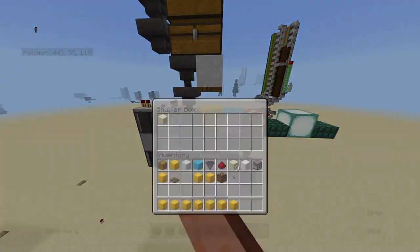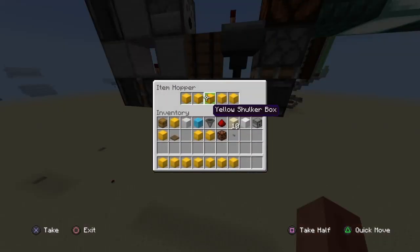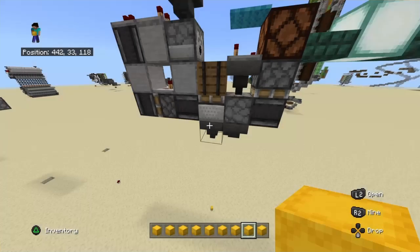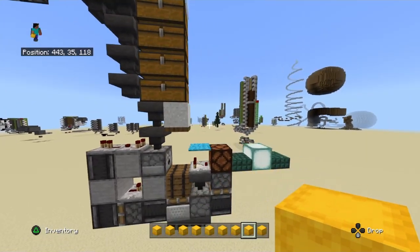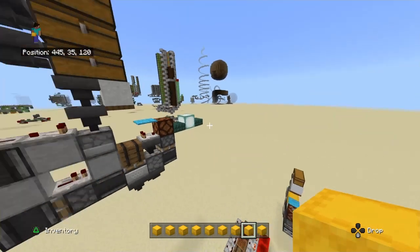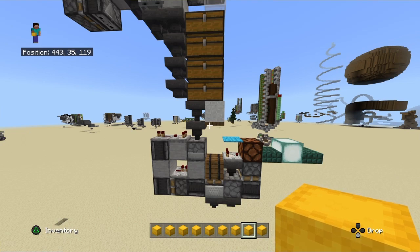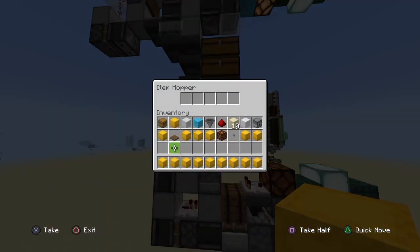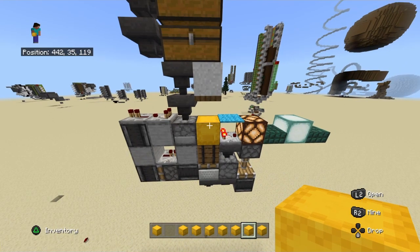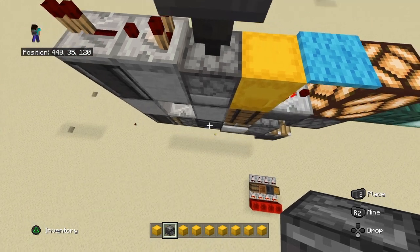Let's go ahead and show you. We've just run out of boxes in this scenario, so let me clean this out first. Just like my previous design — the video I uploaded this morning or yesterday — this system automatically places your shulker box, so you don't need a button. Let's put our first box in, and as you can see, it just dispenses.